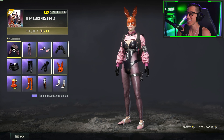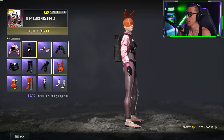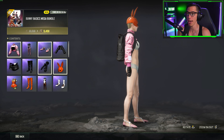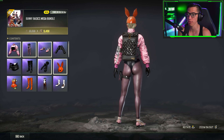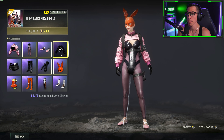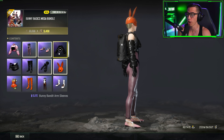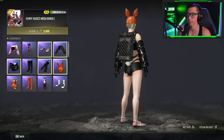First you get the Techno Rave Bunny Jacket - not very military looking. You get the Techno Rave Bunny Leggings, which actually gives you some cheeks. There are some new aerodynamic-looking shoes, a new trash bag jacket in Parachute Burgundy, and the Bunny Bandit arm sleeves.